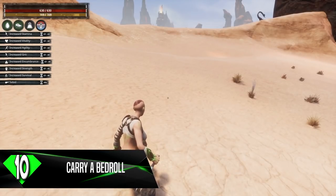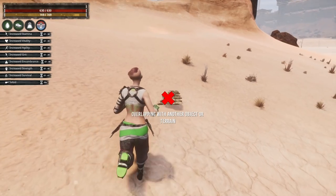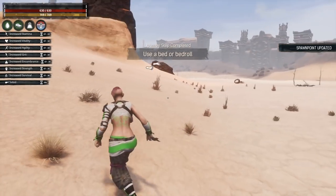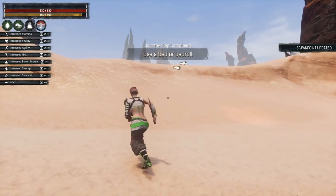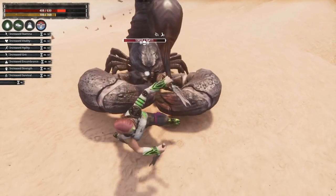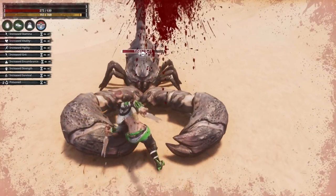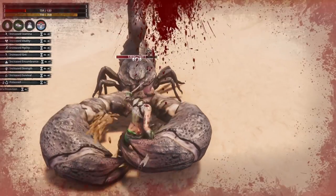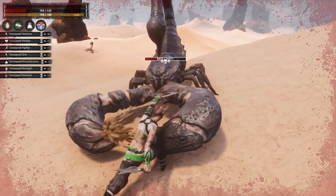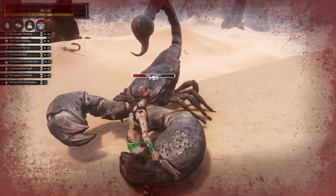Tip number 10 is something I'm very bad about doing, but I really should start doing this because it would help me a lot in game. And that's to keep a bedroll on me — preferably keeping a bedroll in your hotbar so that you can deploy it quickly should you be in a situation where you're going to die. In Conan Exiles, it doesn't matter whether you're level 1 or level 60 or what gear you have — there are regularly times where you'll find yourself in a position where you could die.